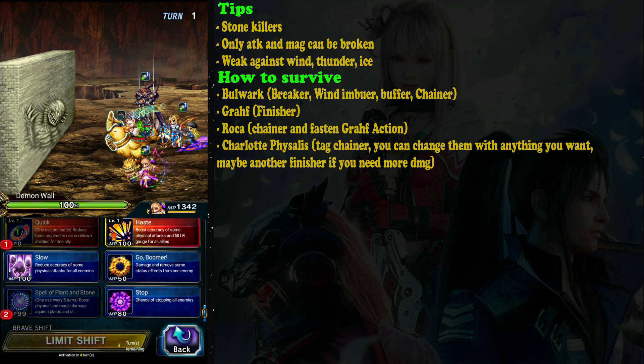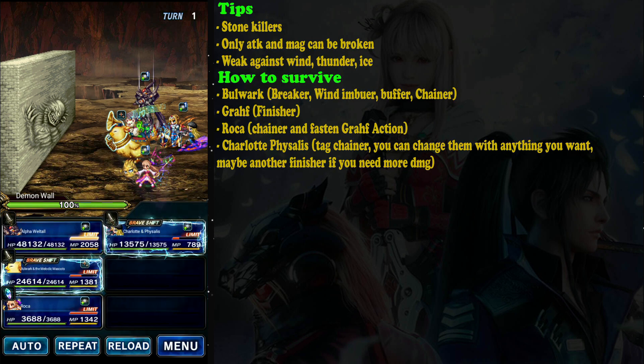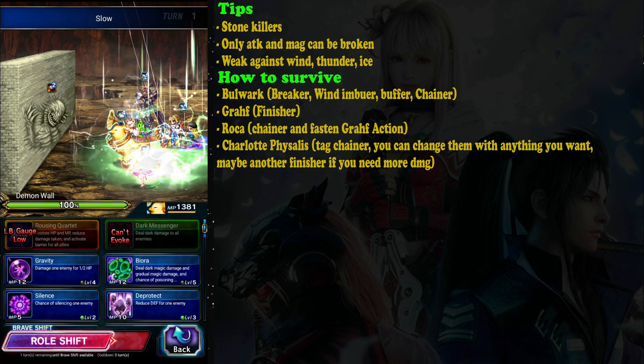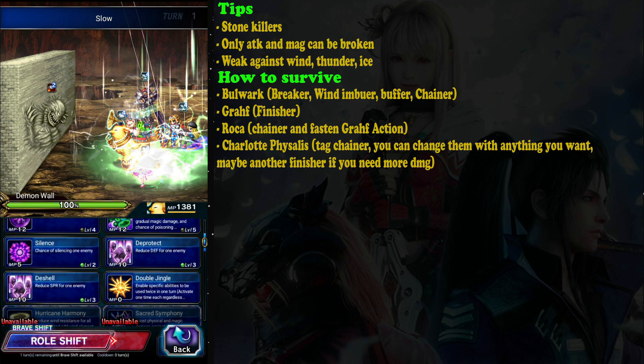But maybe not important — if you don't have Roca and you don't need to hasten Craft's action, you can use Madam Idle Neovision. She is also good enough and can act as a chainer on the next turn using Stardust Raid.